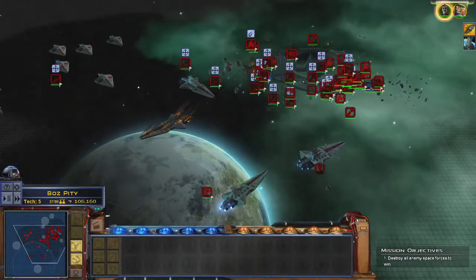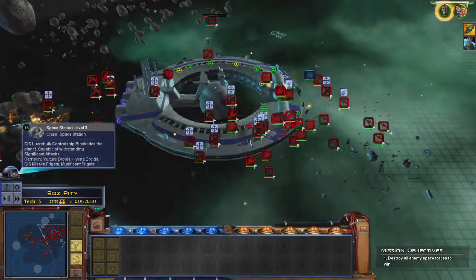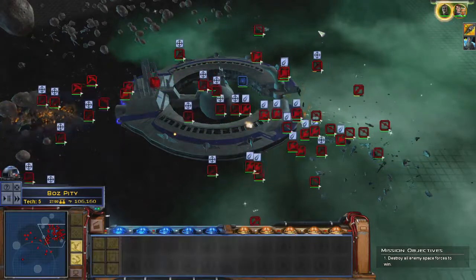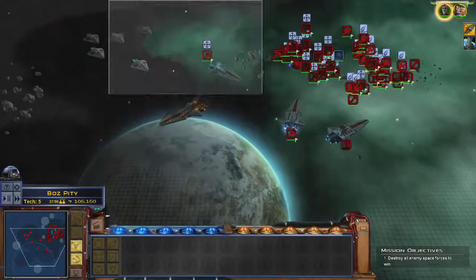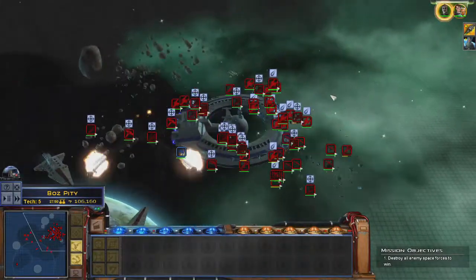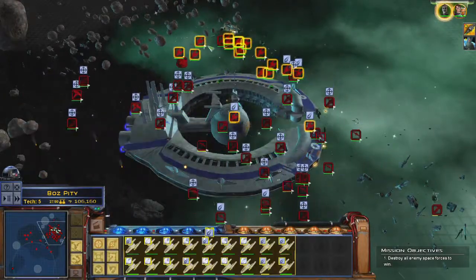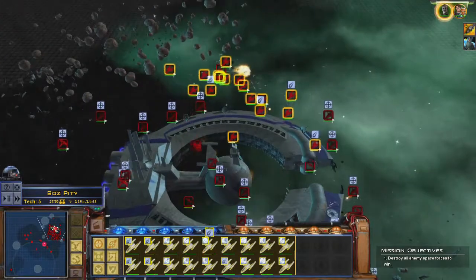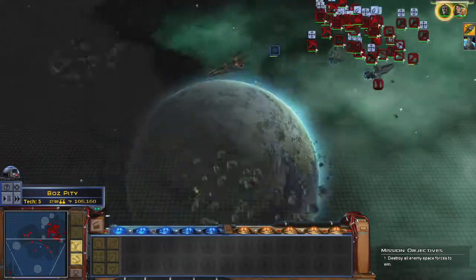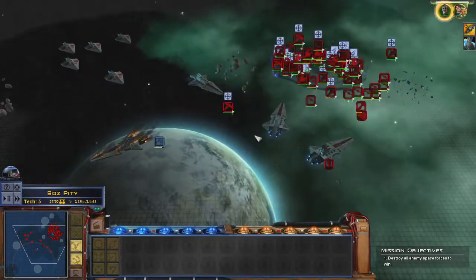Very nearly lost the Venator there. I think all the hangar bays are down. Y-Wings, squads clear to engage. I think it's just a couple of vulture droids left — a station and a squad of vulture droids. I think that's all that remains.